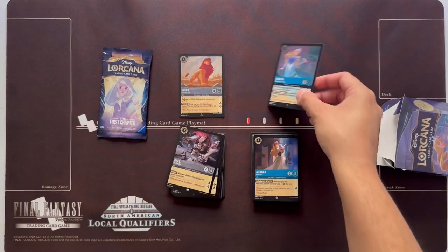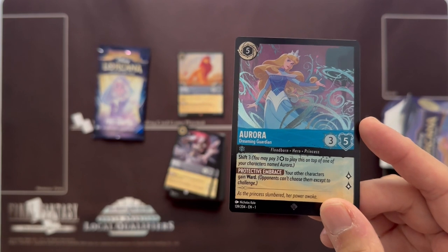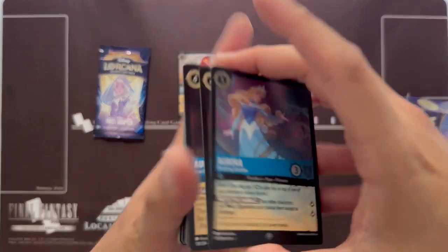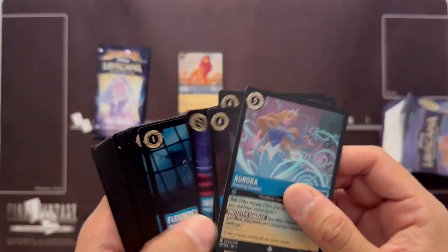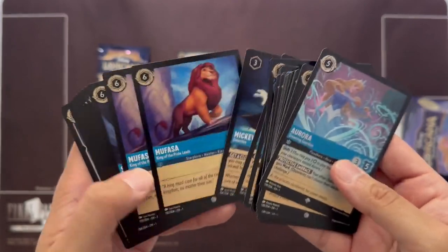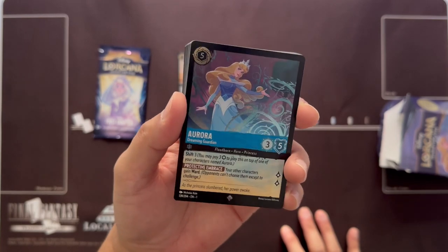Aurora is your big card from the box. You may shift on three for her, which is very good — get a 3/5 cost out on turn three. Your other characters gain Ward, which means opponents cannot choose them except to challenge. So if you have cards like Smash or Fire the Cannons, it'll help protect everyone — Aurora must die before anything else gets chosen. The Shift will work from either version. Other noticeable cards are Maleficent questing for three, Detective Mickey Mouse, and One Jump Ahead.